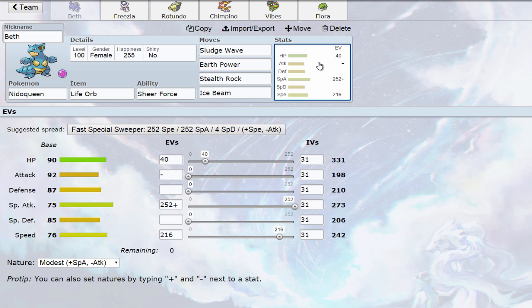I'm bringing an offensive team because I wanted to use offense again — it's something different. I almost always play balance, so it's something a little bit off the wall for me. I'm not that great at playing offense, but I'm going to give it a go. The only recovery I have on this team is Healing Wish, which I'll get into later.